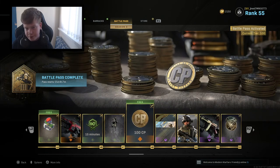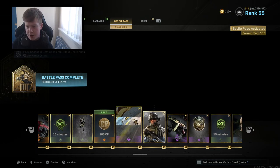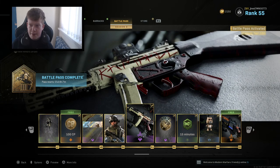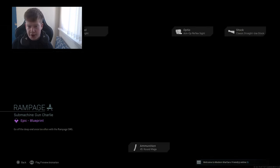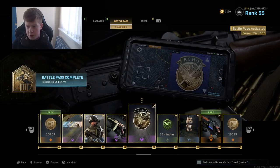100 COD points. Shoot Crew calling card. Pararescue - a real life skin, I'm going to call them. Rampage - now that is a pretty cool variant for the MP5, I do like that, I'll be honest.